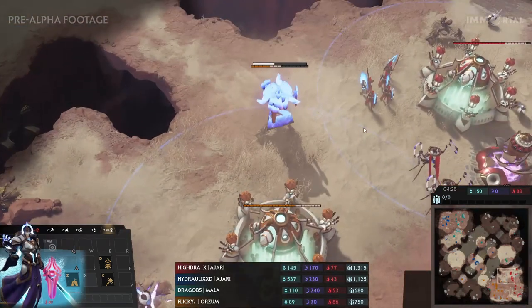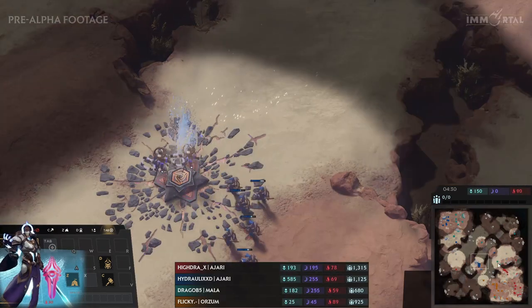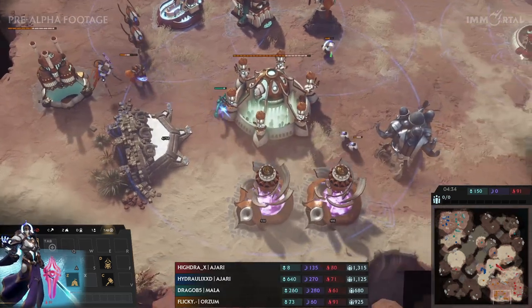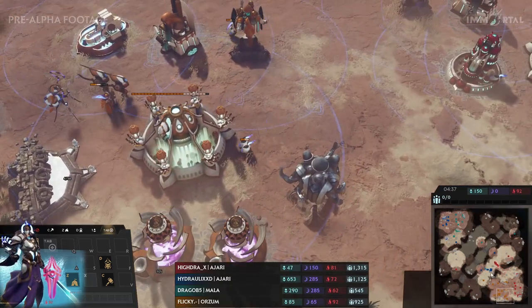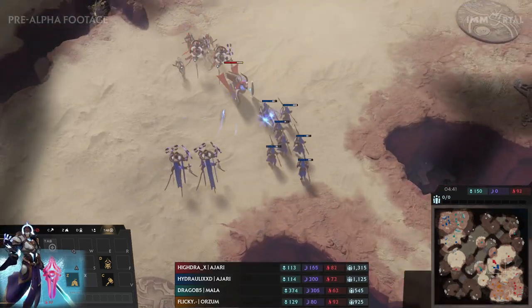Hydra has the Absolvers out. Absolvers are very strong zone control units. We can see that Hydraulics also goes for them on his side. As soon as they deploy or siege up, they will do a lot of damage. Drago kept one of his Icors alive and tried to get a few more moats — not sure he got any there, but that was great map control by Drago.